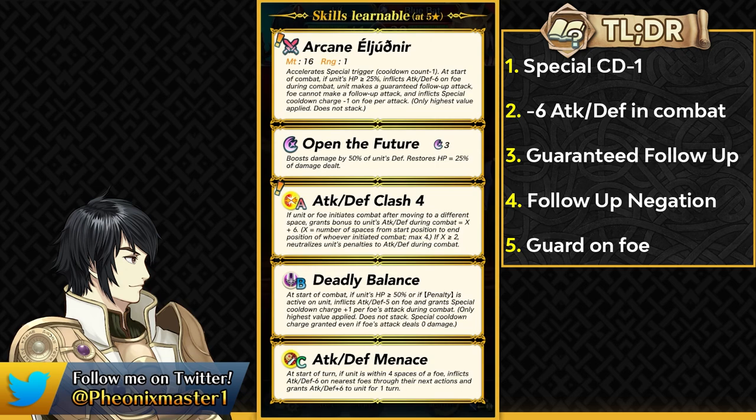It's comparable to Hector's small tit weapon, essentially trading the debuff neutralization for the Guard effect, which is pretty insane — and it's available as an inheritable sword. As a unit, Liv has Open the Future, which becomes a 2 cooldown special with his weapon, and with Deadly Balance he can retaliate with it. He also comes with the Clash skill — the Attack Defense version — giving up to plus 10 attack and defense and attack/defense debuff neutralization, which is useful in case he gets panicked on the visible buffs from his Menace skill.